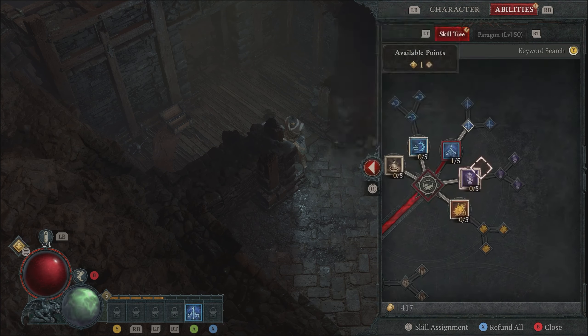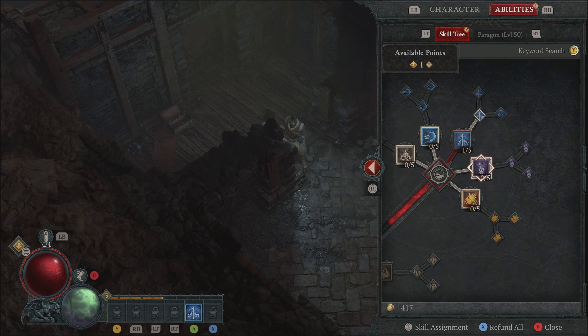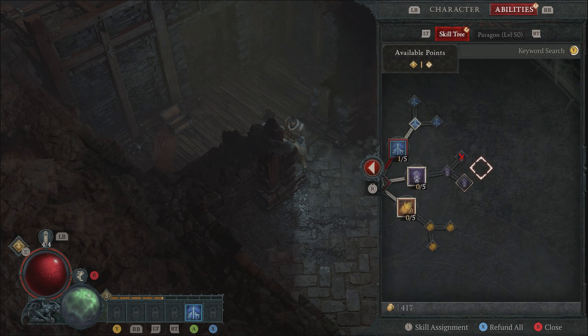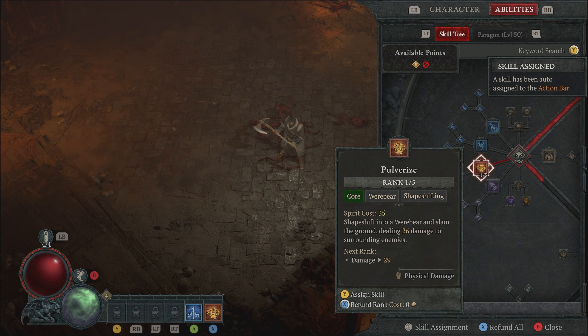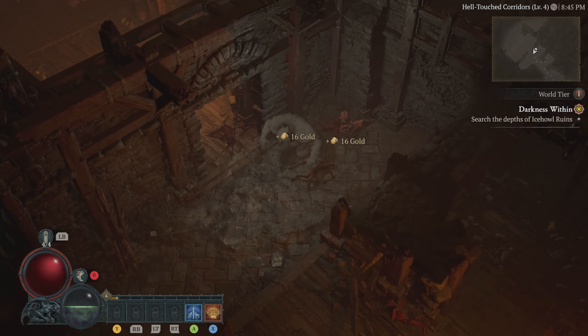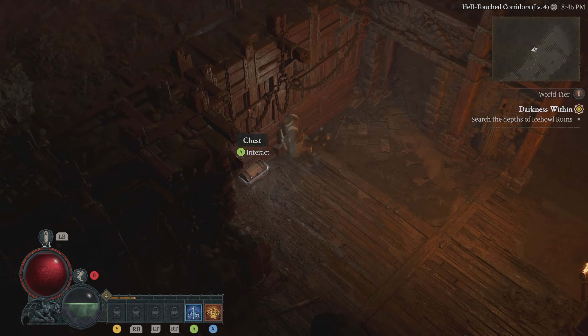We hit level three so we need to spend our skill point. We're gonna take Enhanced Storm Strike. I was looking at Enhanced Maul which gives two percent fortify on any hit, but maybe later when we need to be tankier we'll respec. For now, Enhanced Storm Strike. I also at least want one werebear attack, so we're going with Pulverize to start — we'll see what we do later on.